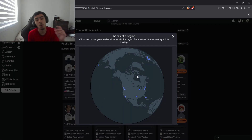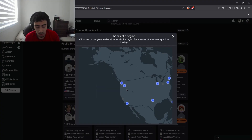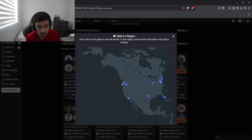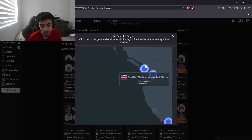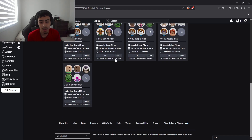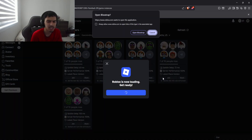You guys see this — it is a map of the whole world and a bunch of locations where the Roblox servers reside. The servers that are closest to me are these ones. So I'm going to use these ones and see how the ping is. All you got to do is just select the server and it gives us a list of people playing in those servers. I'm going to choose one and let's see how it goes.